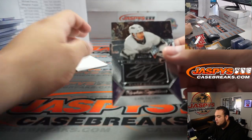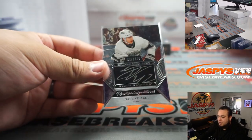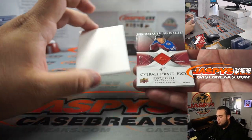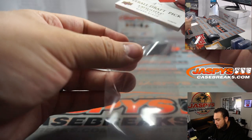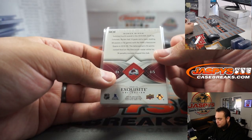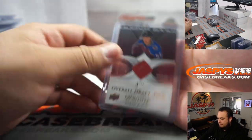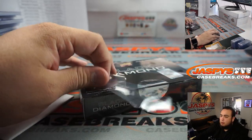How about this — Gabriel Vilardi to 149 Rookie Signatures. Might have to sell this to me, Alex. There you go, my Kings — that is seven out of 149. And Exquisite Rookies — fourth overall draft pick Bowen Byram to 299. Fifth and final box, guys. Good luck again, the next featured break is already on the website and we can run it back if you guys like.